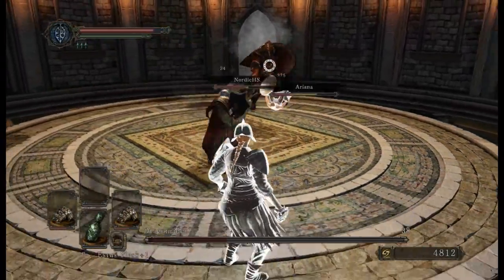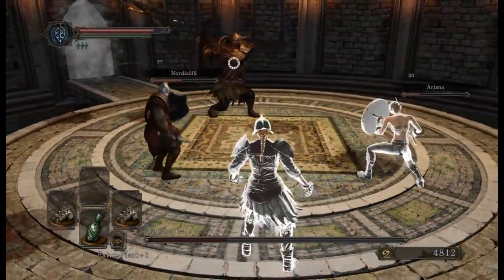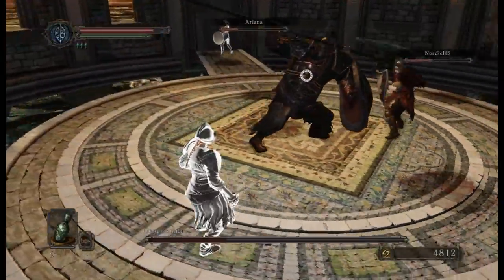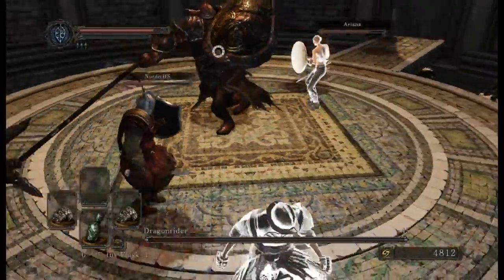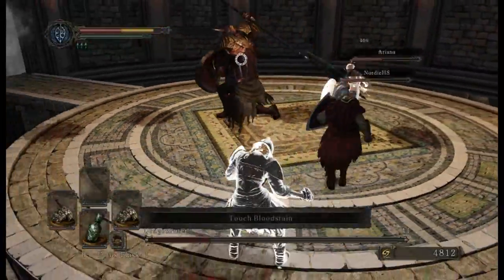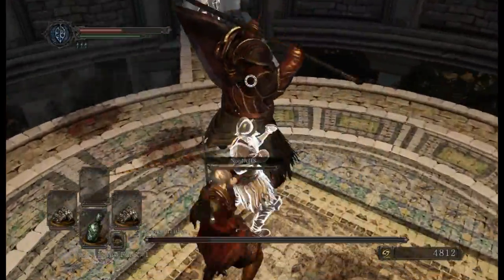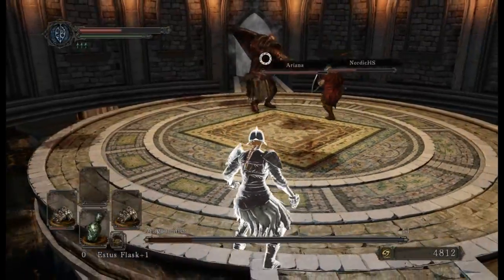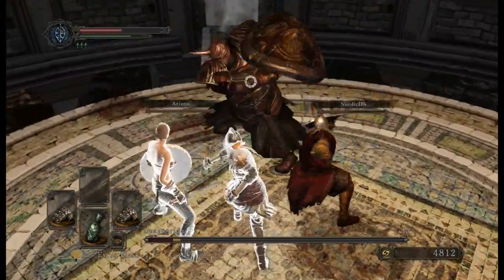We need to get him away from the edge - otherwise that's going to happen to us and we don't have a shield. We need to go behind him. One needs to distract him, we'll go from behind.